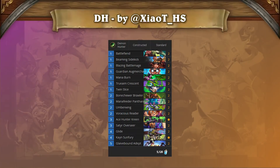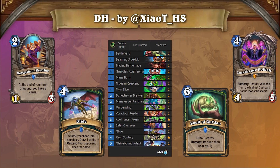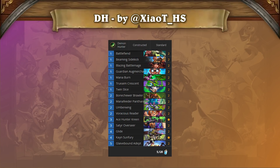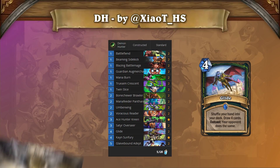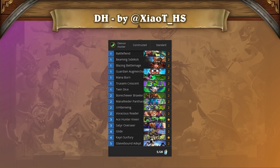Demon Hunter has gone a variety of different directions in terms of Day 1 builds, but overall the class remains firmly an aggro class, and the differences in people's lists are mostly just about which top-end package to include. We have seen lists that refill with Voracious Reader and Glide, lists that stick to Skull of Gul'dan but add Lorekeeper Polkelt to make their top-end more consistent, and lists which fully pivot to a Soul Fragment Synergy shell that supports Soul Shard Lapidary. The list we are featuring here is one of the Glide builds, since this player got Rank 1 Legend with it, but the jury is still out as to which way the refined list will be built.